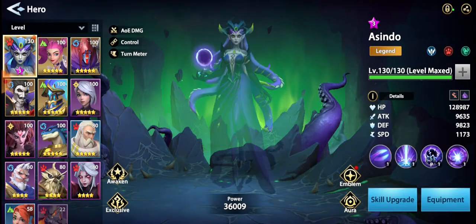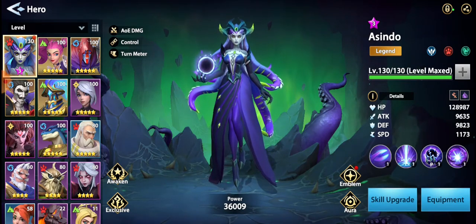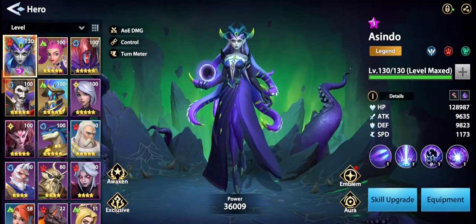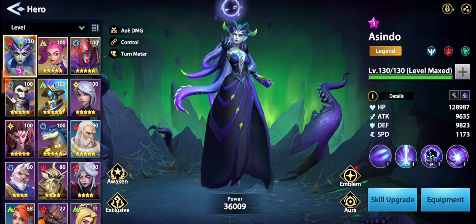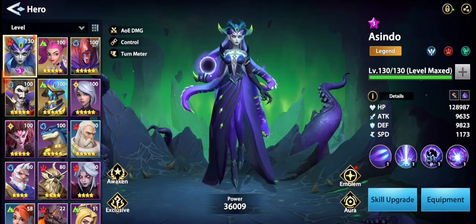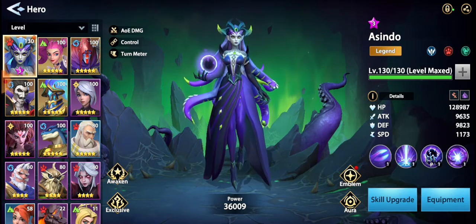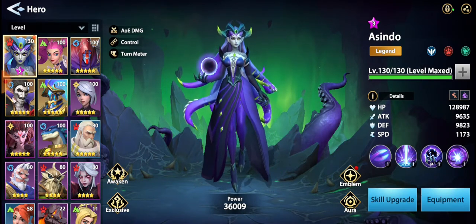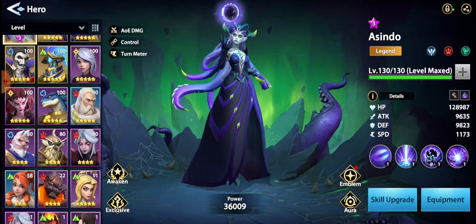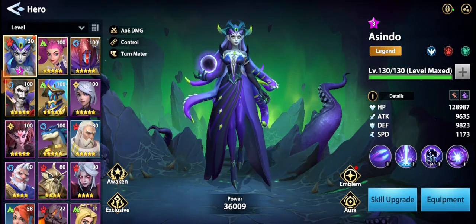One thing I would say is when you start the game, you're going to be working on specifically one or two champions. When I started, I worked on Adonis and I think it was Eden. Any more than that, because it's very early and the content is slightly easier, I feel like it's kind of a waste of resources. When I say work on, I mean getting to their max level, working on their skills, and giving them max level equipment.